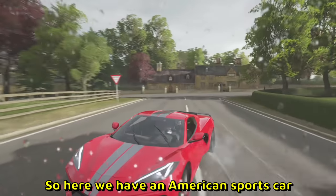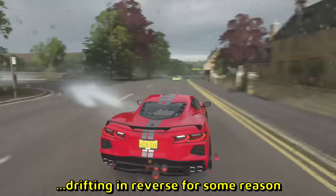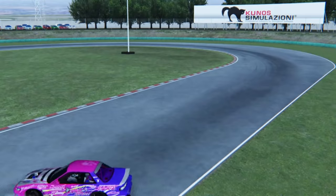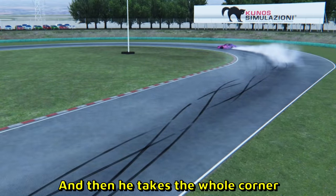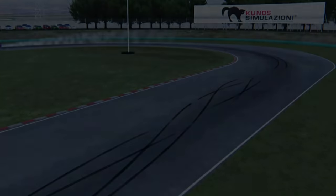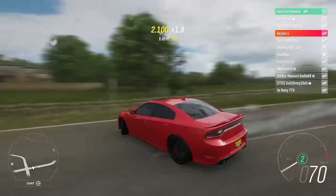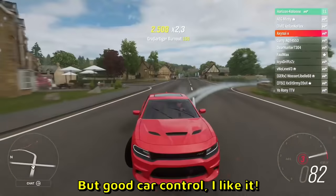Here we have an American sports car drifting in reverse for some reason. And there is another sports car coming as well. He did a 360 in reverse and continued. And here is another 360 in Assetto Corsa — he takes the whole corner, goes nice and wide. Some more American cars in Corsa: 360, yep, there we go. How did I know? I must be psychic or something. But good car control, I like it.